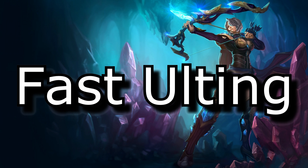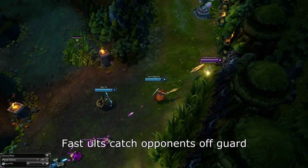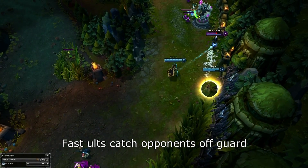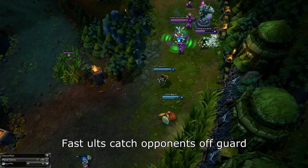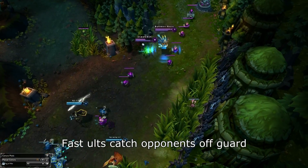Today I want to talk to you guys about ulting right away, or as I call it, fast ulting. Fast ulting is using your ultimate right away when there's even just a tiny break in your opponent's positioning. It's usually done with things like Malphite's Unstoppable Force, Ash's Crystal Arrow, Sona's Crescendo, things like that. And it's done in order to catch out an opponent.